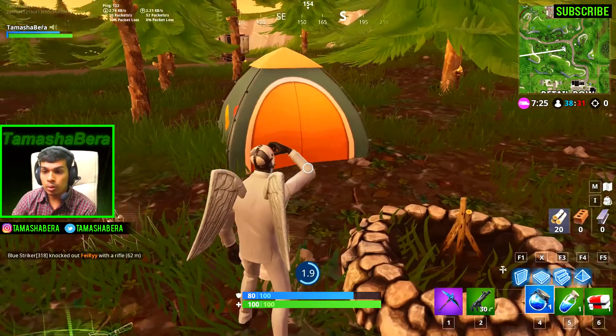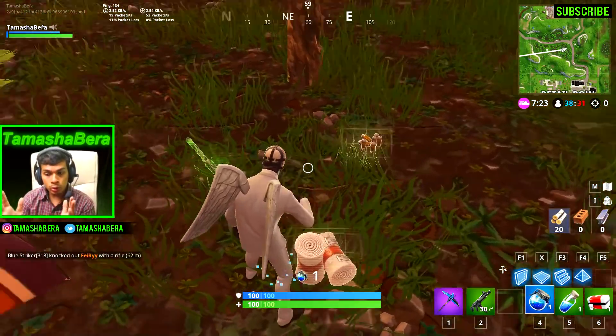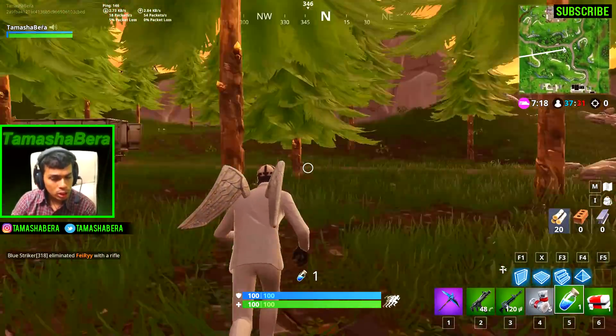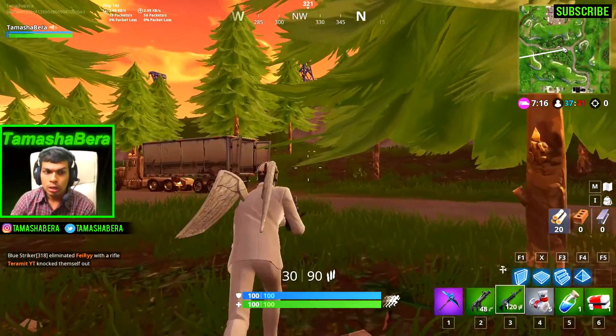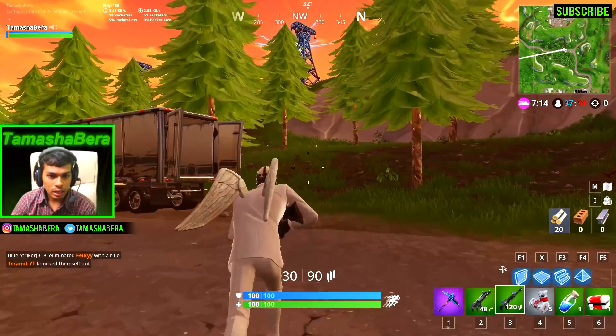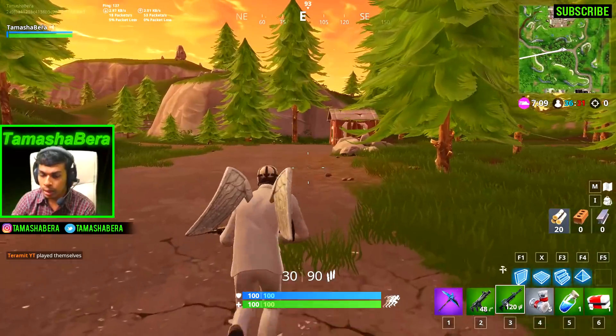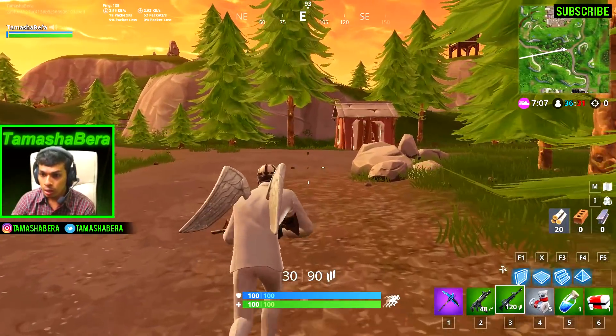In the last season we had the blockbuster skin and were able to change the layout, but this time we didn't have anything like that. So do you guys think the road trip skin or the blockbuster skin has any effect with the secret battle star for this week? You guys be the judge, ladies and gentlemen.